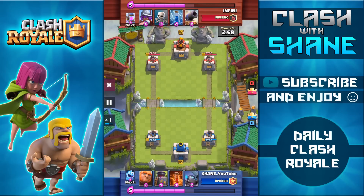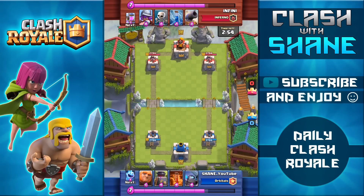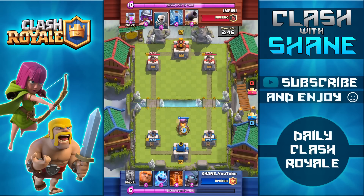Here we are facing off against Infini, who is a level 10 in the legendary arena. The whole idea with this strategy is to try and get down multiple furnaces and then do a giant push, so you'll have a constant supply of fire spirits coming in to support your giant.